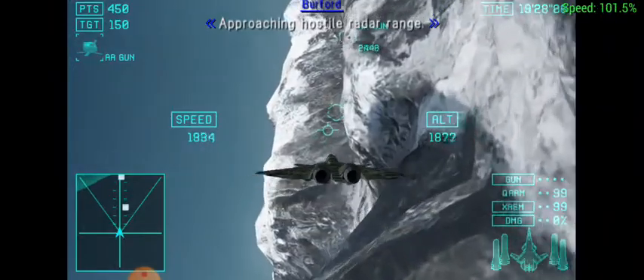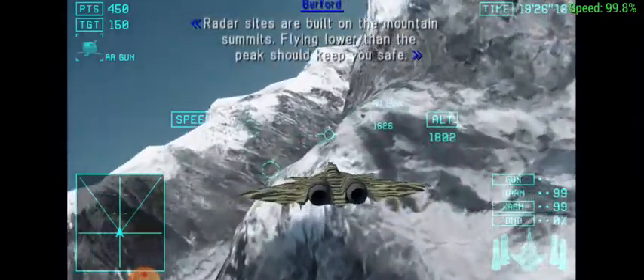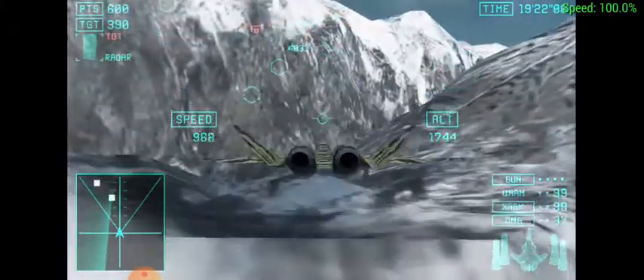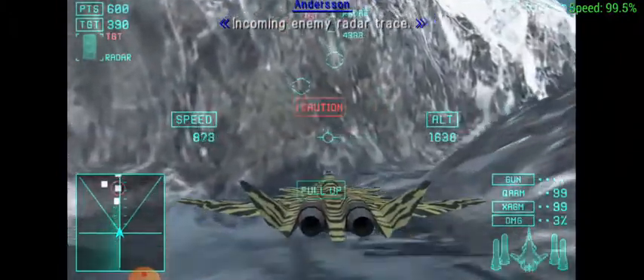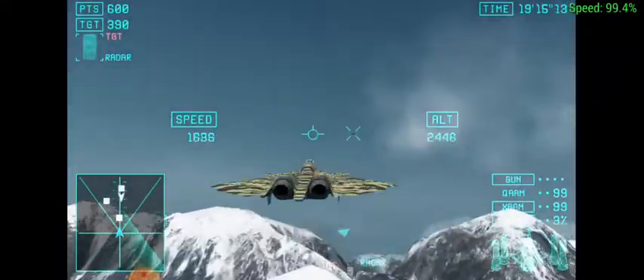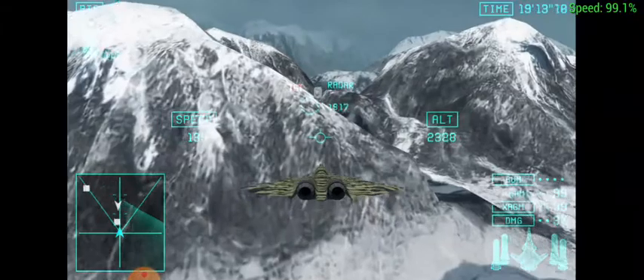Approaching hostile radar range. Radar sites are built on the mountain summits, and flying lower than the peak should keep you safe. Incoming enemy radar trace. Altitude is within safe zones. Altitude is within detection range — drop your altitude.